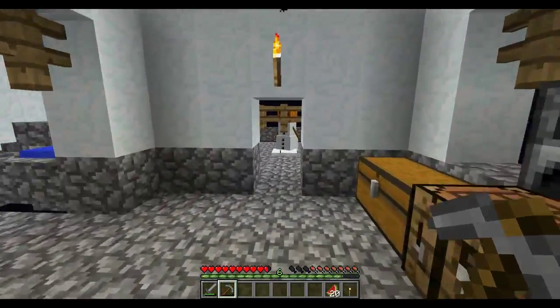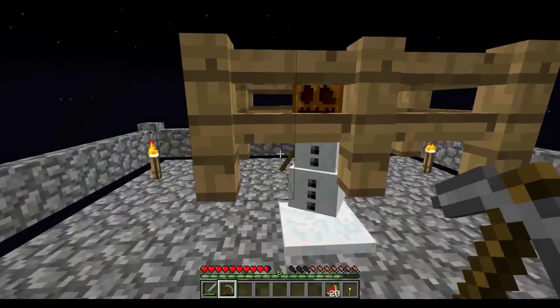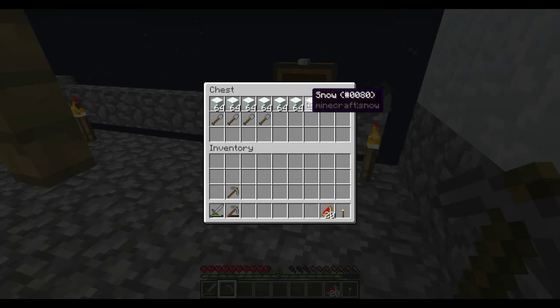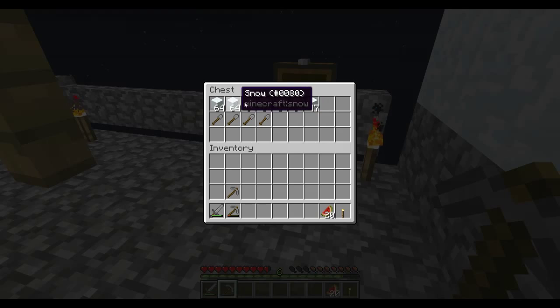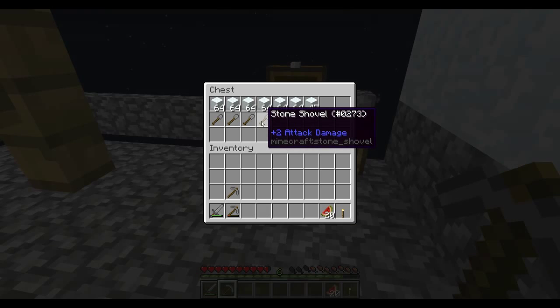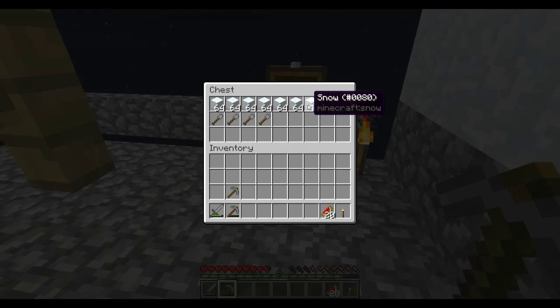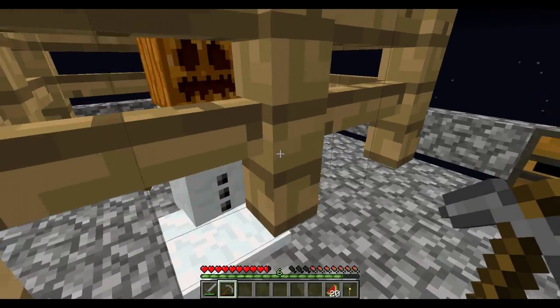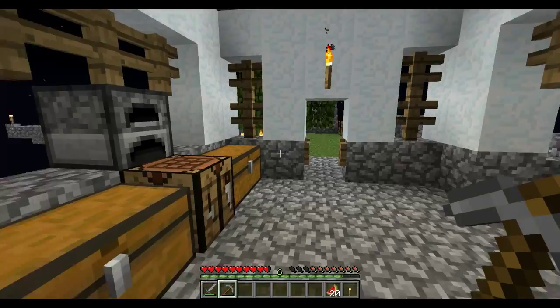Greg, you're the man. I've just been putting loads of shovels into this chest. I've worked out that one stone shovel gives me a stack and two of snow. So there's four stacks of snow there ready to go, which is cool.